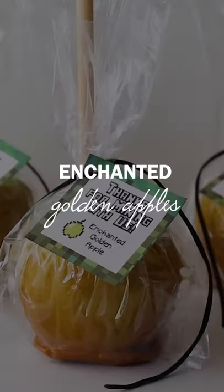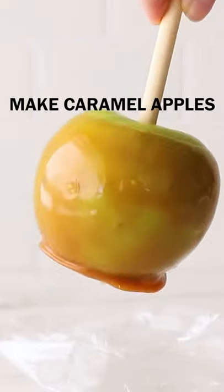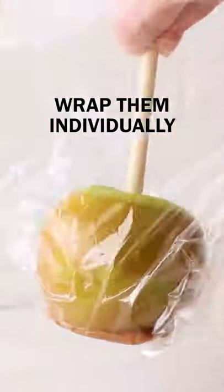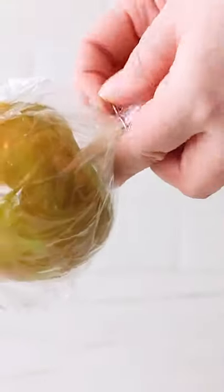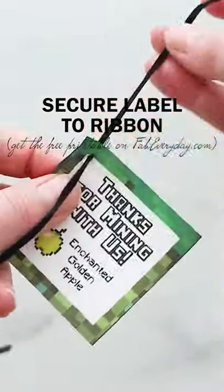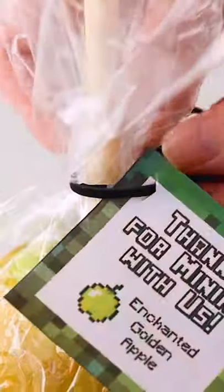These enchanted golden apples are great as a Minecraft party food idea or as a Minecraft party favor. Start with a caramel apple — you can either make your own or buy them ready-made. Wrap them individually, then secure with a ribbon and a printable label available for free on fabeveryday.com.